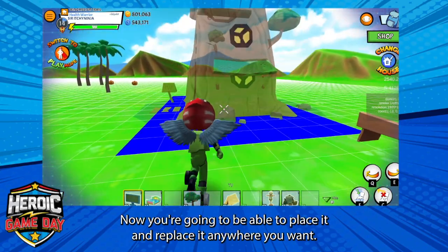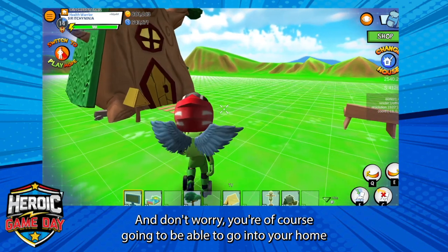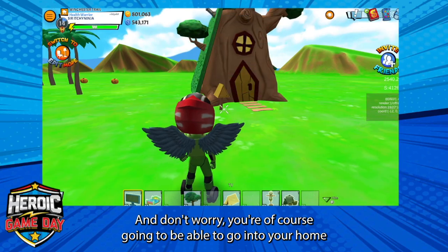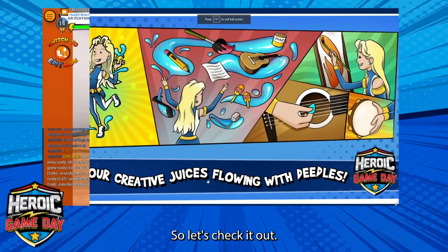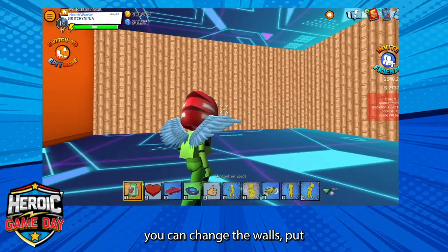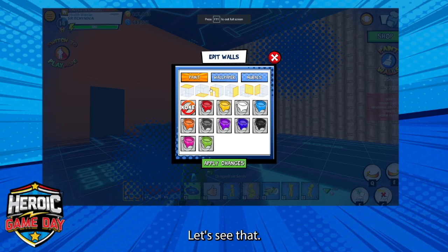You're going to be able to place it and replace it anywhere you want. And don't worry, you're of course going to be able to go into your home and change it up inside. So let's check it out. Inside, you can change the walls, put patterns on the walls, and place objects inside. Let's see that.